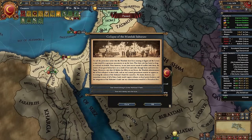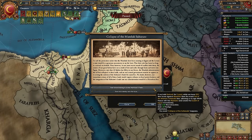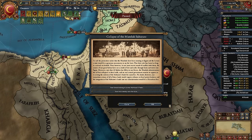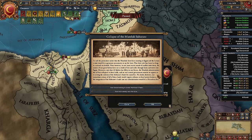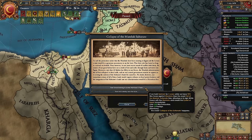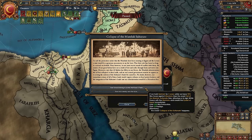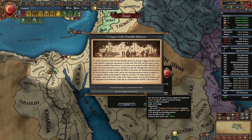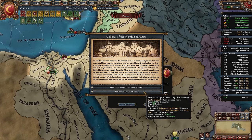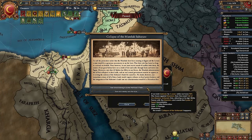The event 'Collapse of the Mamluk Sultanate' has two options. Option 1: hold Cairo for three years with 90 war score, then white peace the Mamluks — this creates the Eyalet of Egypt (no aggressive expansion), you lose war exhaustion and gain prestige. Option 2: skip the Eyalet, gain CCR and province war score cost bonuses. Obviously choose option 1. Call in Tunis to help reach 90 war score.